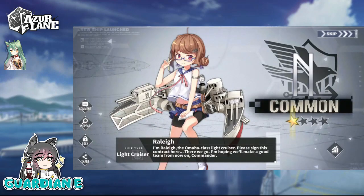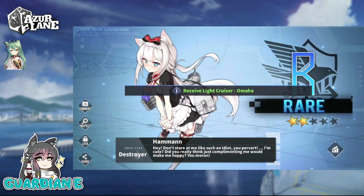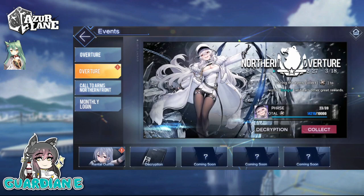Going to be a Raleigh, as well as Omaha and a Hammann. Okay, well just as a brief event update in between our daily and weekly pulls: I did get the threshold for collecting those medals in order to recruit Gangut. So we're going to do that right now, just go ahead and collect her.